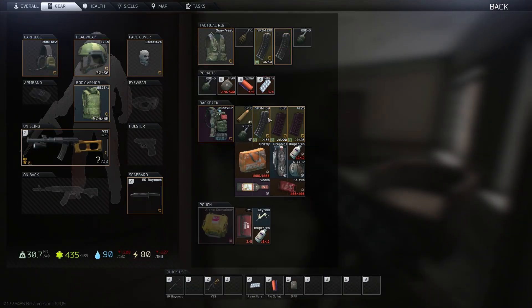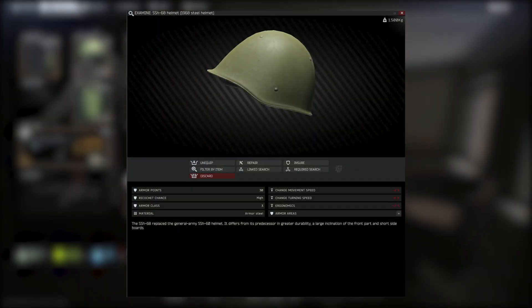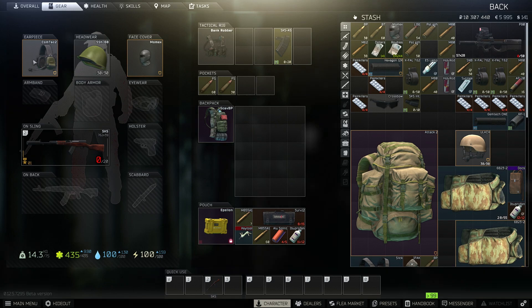Now what helmet do I recommend? Well, for the obvious choice, the steel helmet — also known as the penis helmet — is a great option. It's a level 3 helmet with a high ricochet chance, and it also has the ability to let you wear a headset alongside, which is a huge plus.